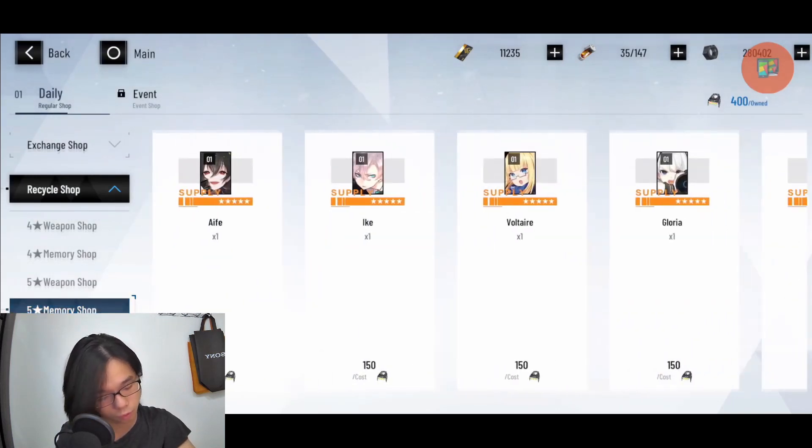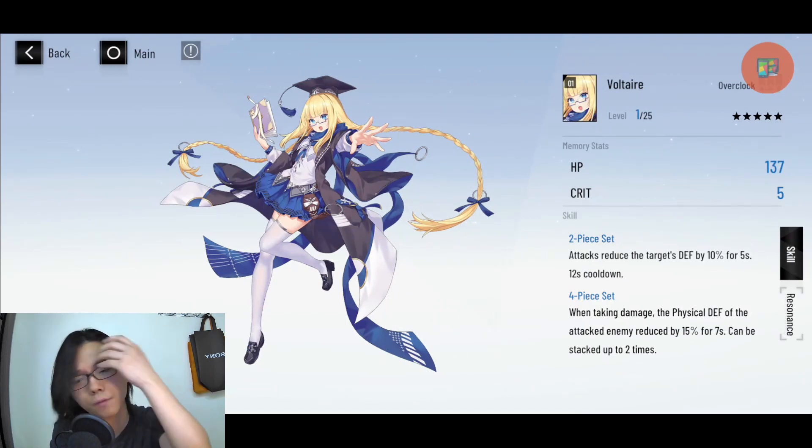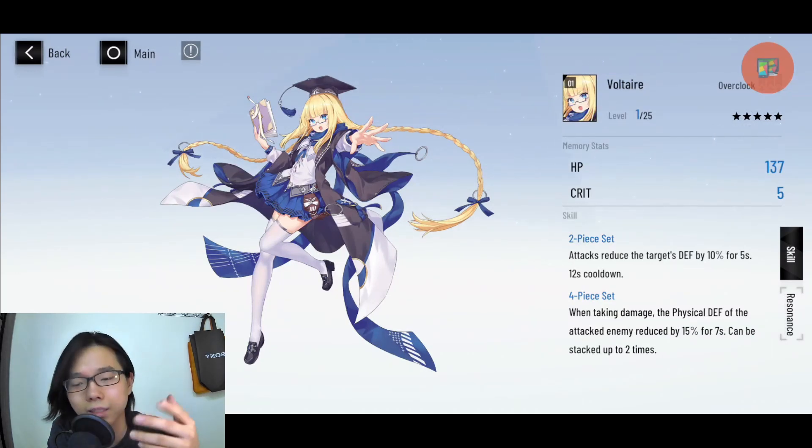After four sets of Da Vinci, go with two sets of Katrine, because Katrine reduces the enemy's physical defense when you proc your QTE — that's why it works really well with Da Vinci. For five-star memory, I wouldn't currently recommend anything specific. You could use this one as a replacement for Katrine; two sets still reduces the target's defense by 10%, but it's unclear how well it synergizes with the QTE. Five-star memory doesn't provide much value right now.